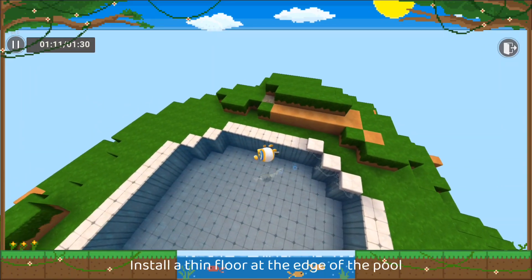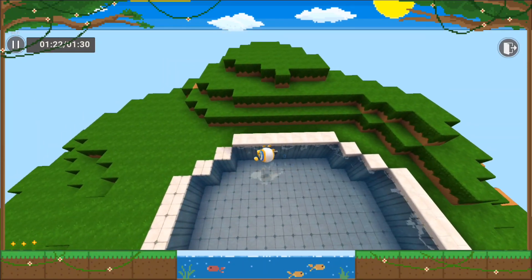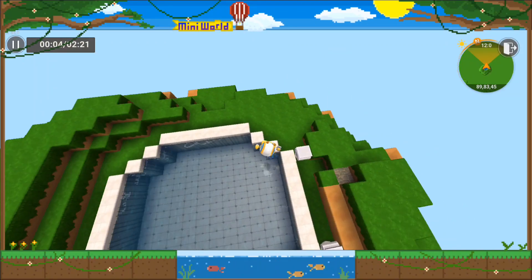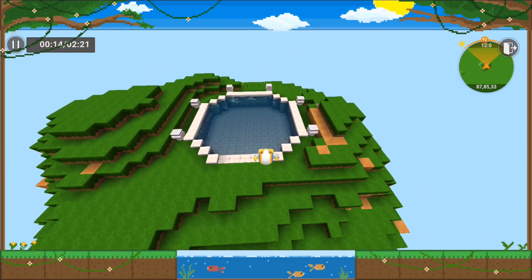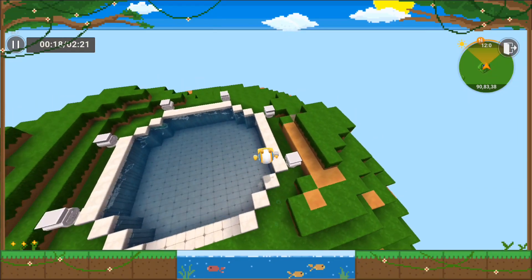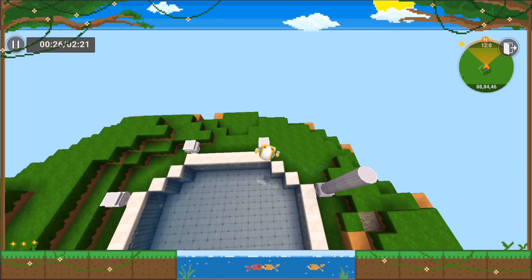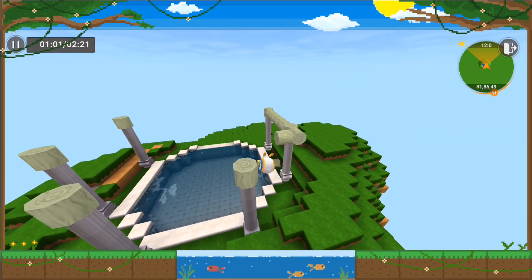Install a thin floor at the edge of the pool. Time to build some pillars. Look at how I did it — I will build a beautiful pillar.